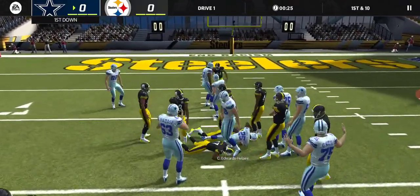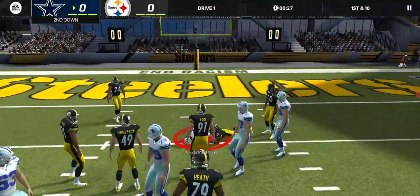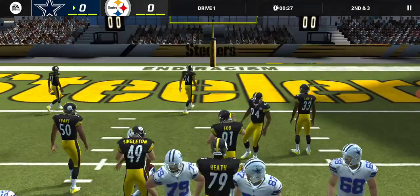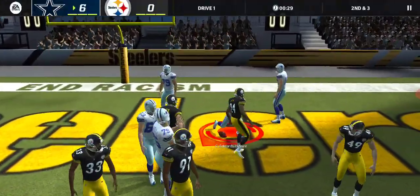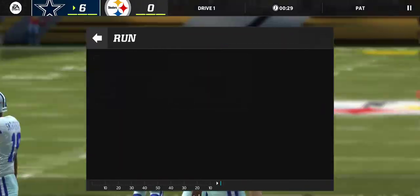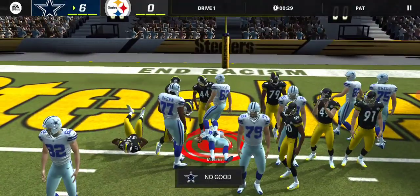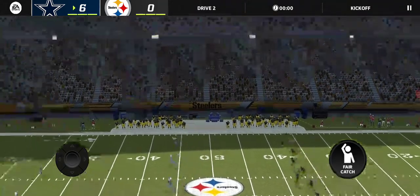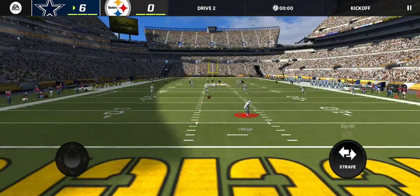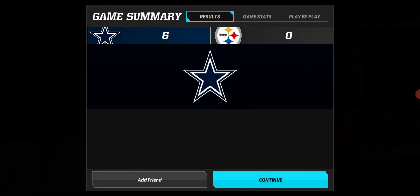I'm just going to hope to get a defensive stop here because this is taking a while. Touchdown — go for two. Let's flip pullback dive, see if that works. Look where he's laying — he's laying in the end zone but he was stopped. Zero points. I wonder if he didn't score — if he's just not done with the first drive yet.